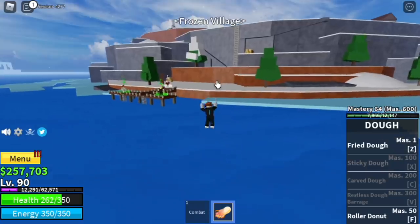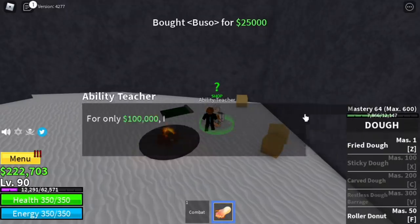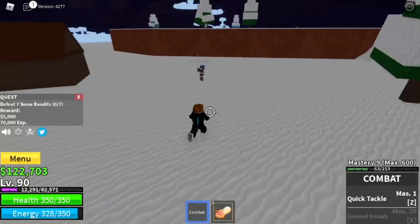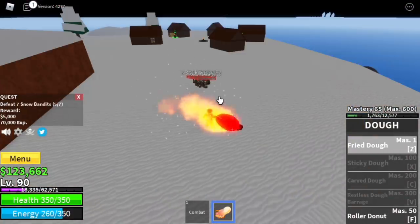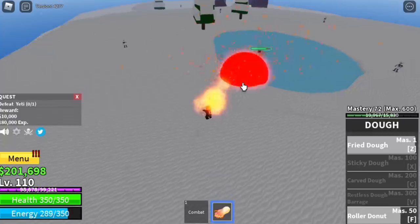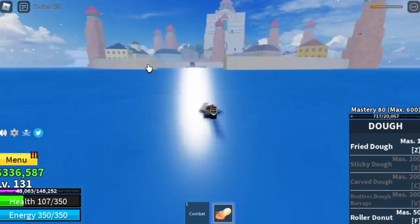After reaching level 90, proceed to the next island — the Frozen Village. Don't forget to buy all the things the ability teacher sells: Skywalk, Flash Step, and Buso Haki. Start with the Snow Bandits — lure five at a time, defeat seven total for more experience. When you reach level 105 you can start defeating the Yeti. It's almost the same as the Gorilla King — defeat him and go back to the Snow Bandits. The goal here is to reach level 130.